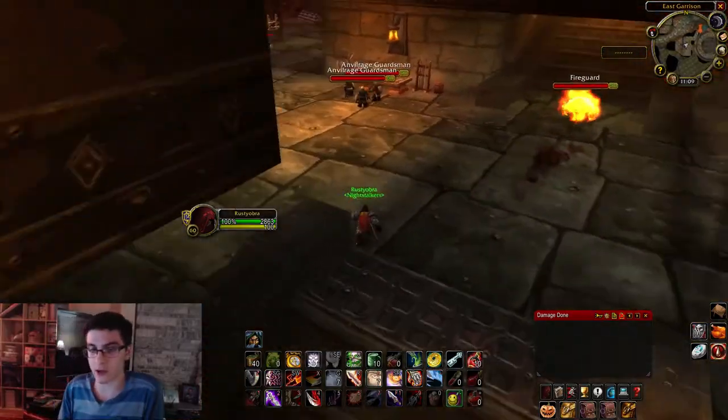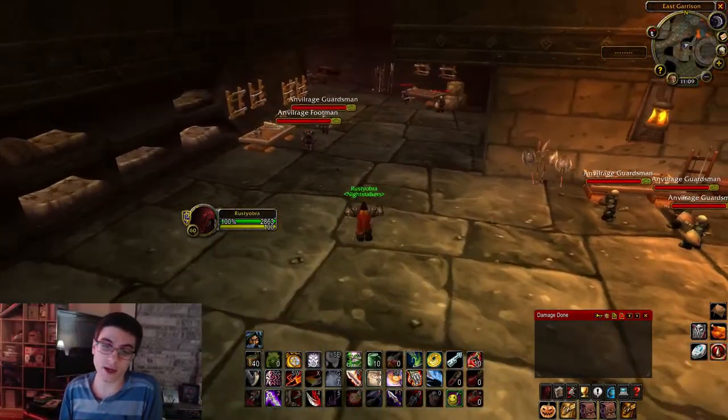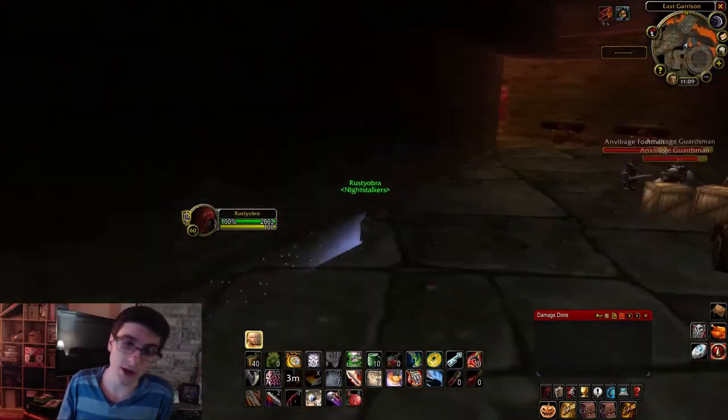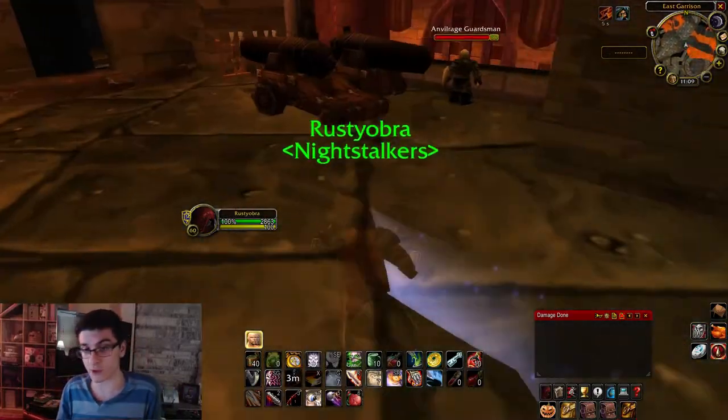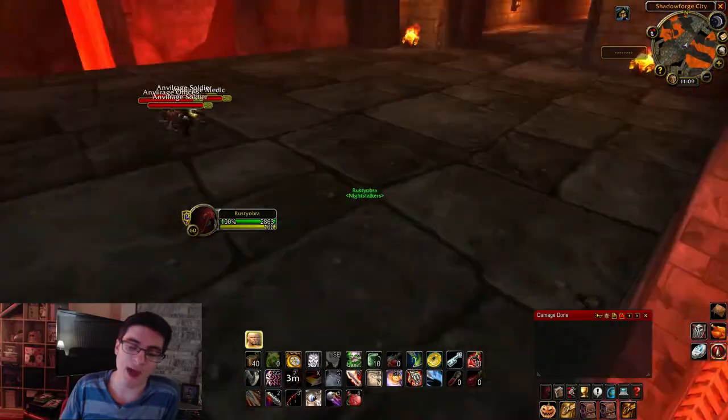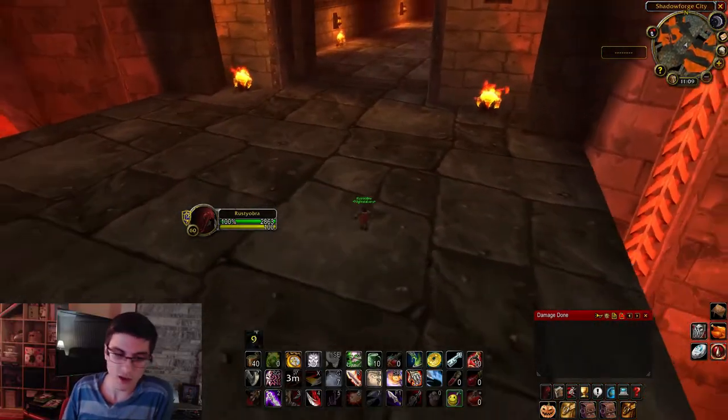This is gonna start heading you towards the arena to the right, but if you keep going straight down that's where you want to go — it heads towards General Angerforge. Most of these mobs, assuming you're doing this at 60 especially solo, you can kind of stealth past. If you're in a group you could just kill them. Hop out — this one immediately to your right, jump down there. That pack can sometimes be right below you if you're in a group.